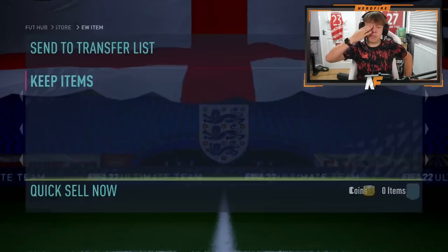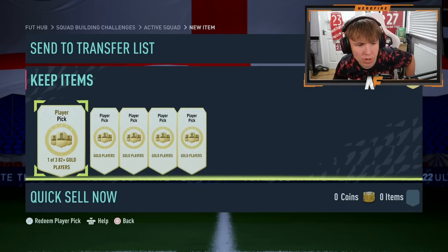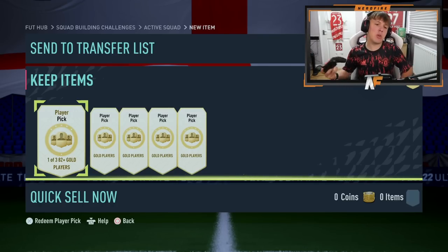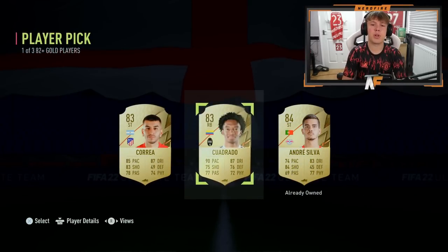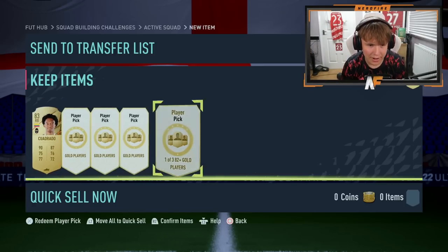Let's do some upgrade packs and see what's going on. I've decided to build five of the 82-plus gold player picks. There are also 80-plus EFIGS player picks but I don't really see the point of just getting those - maybe they're better, we'll see. We kick off with an 83 - you're pretty much near enough guaranteed Boards in most of these as well.